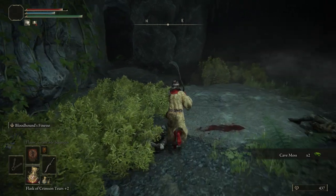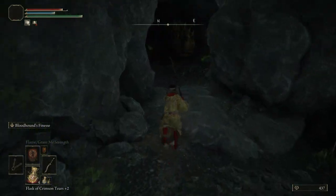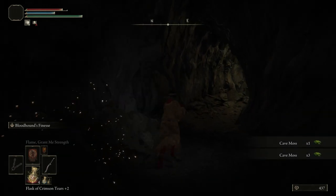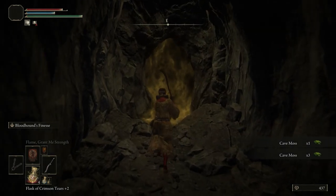If we come out and stick to the left, this is actually how you're supposed to progress through this cave. Again, more cave moss to pick up, and round here to this golden fog wall.